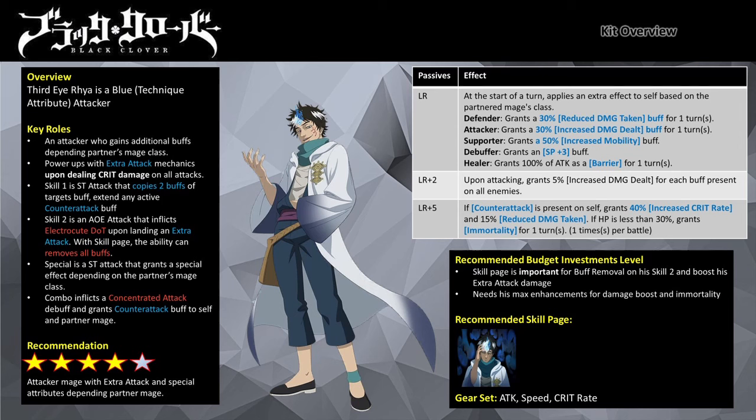In general, Third Irea is a Technique attribute type attacker. He will deal extra attack damage upon landing a critical hit on the target. He has a unique passive that grants him special buffs or effects depending on the mage class of his partner mage. His Skill 1 is a single target attack that copies two of the target's buffs and extends any active counter-attack buff on him. His Skill 2 is an AoE attack that inflicts Electrocute continuous instance damage. With his skill page, the ability can remove all buffs on the designated target. His Special is a single target attack that deals additional effects depending on his partner mage.